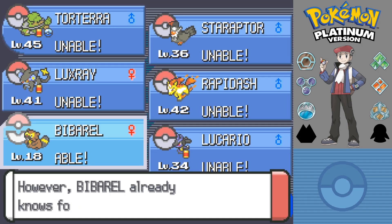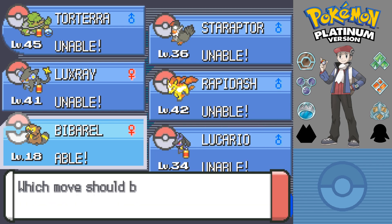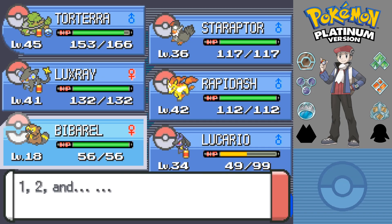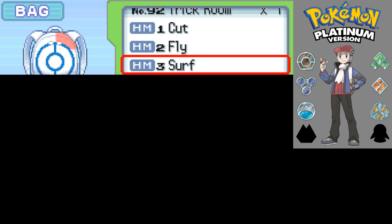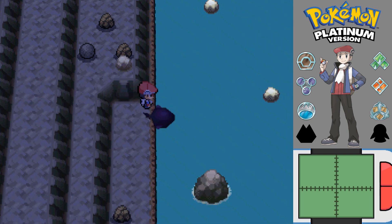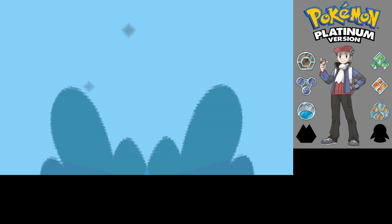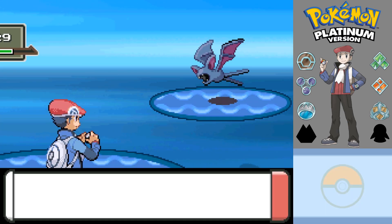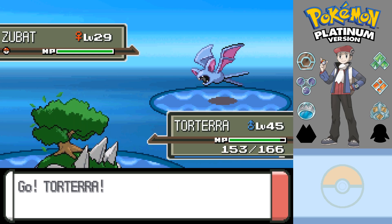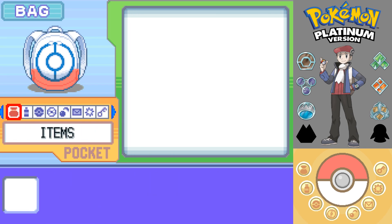This shows just how annoying Mount Coronet is — all these HMs you need to get around here. I'm glad that later Pokémon games changed it so you don't have to rely on HMs, because man, I forgot how annoying this is. Might as well teach Surf to Barrel for now. And straight into a water-type Pokémon. You're not even a water-type Pokémon — that's false advertising. I am not in the mood for a Zubat, so I'm going to put the Super Repel on.